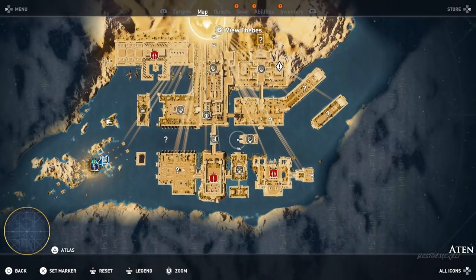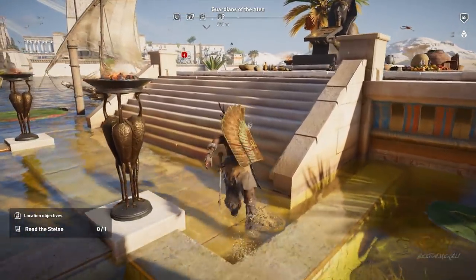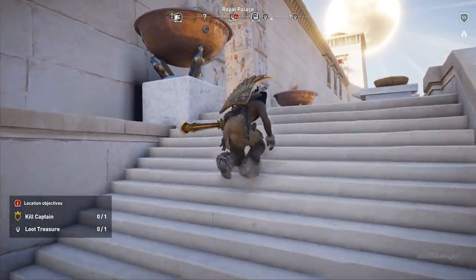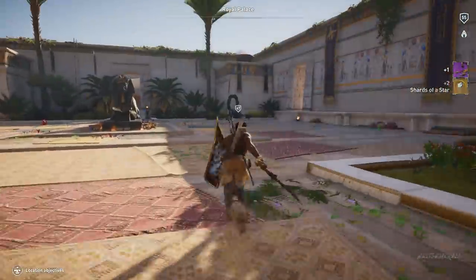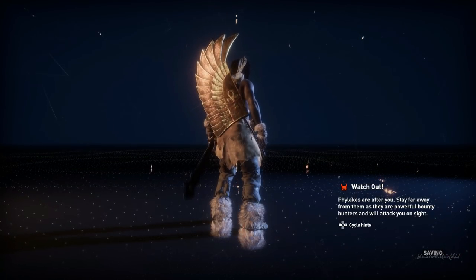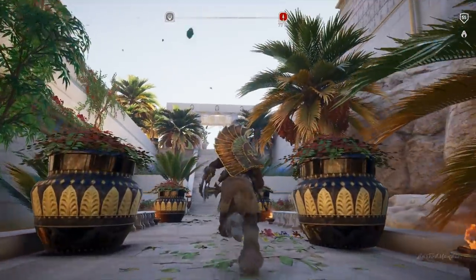I thought this might not be fast enough since it's only two scorpions, so I looked for locations in the map where more than two scorpions spawn. I did find a base — you can see it in the video right now — where three scorpions spawn inside. I killed all three and reset the quest, and they spawned again. But the problem was that I respawned 70 meters away from them, meaning I had to walk back inside the base each time, which takes about five to six seconds.